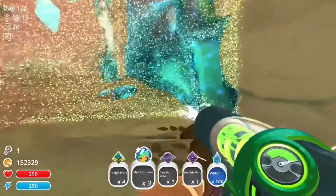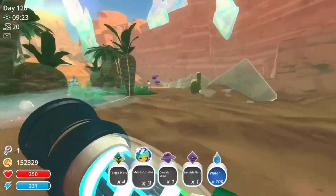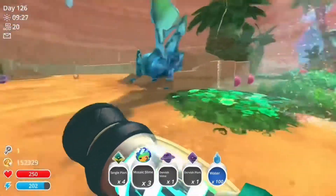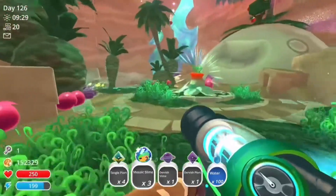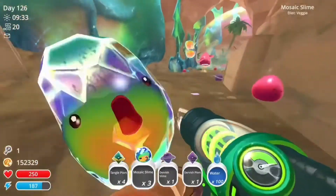They're a mix of satin and dervish slimes — that's what they're called — and they look amazing. That's what I'm actually going to do with one of my farms because it's just perfect. You might not always get mosaic slimes right away — they take time to spawn — but they will come.